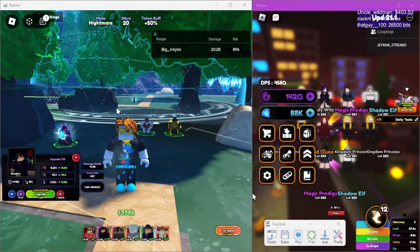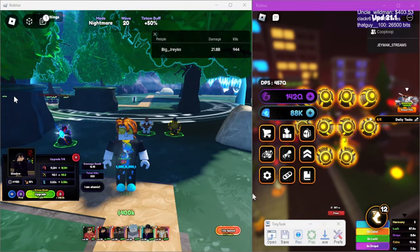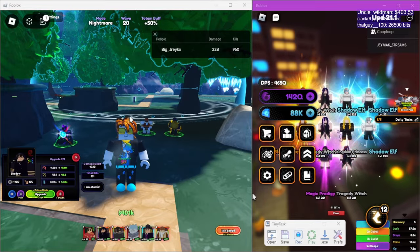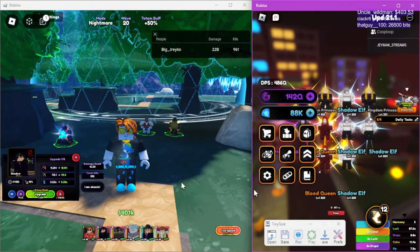We're taking care of the first boss easily. Now the second boss is Pain — he's right over here. As you can see, we're using Tiny Tusk, and I'm just playing another game in the background. Don't worry about that one.